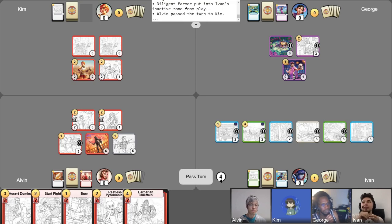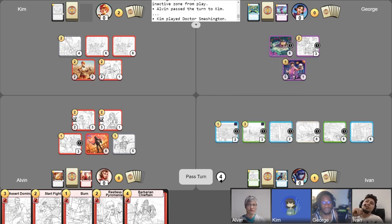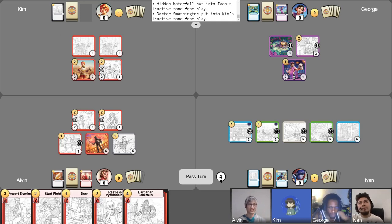I'll start my turn gaining my gold and play Dr. Smashington for two — definitely one of my favorite items from the game so far. I might blow it up in a moment. I'll take my free draw. I'll attack my Restless Pyromaniac into your Hidden Waterfall. Then I'm going to use its ability for one to deal two damage to Dr. Smashington, immediately destroying it, scoring four points. I'm going to have to pass my turn with one gold left.